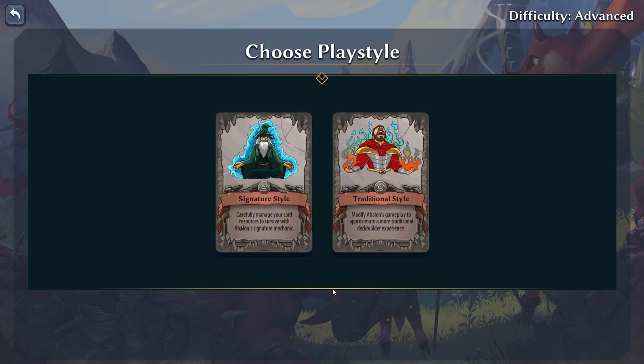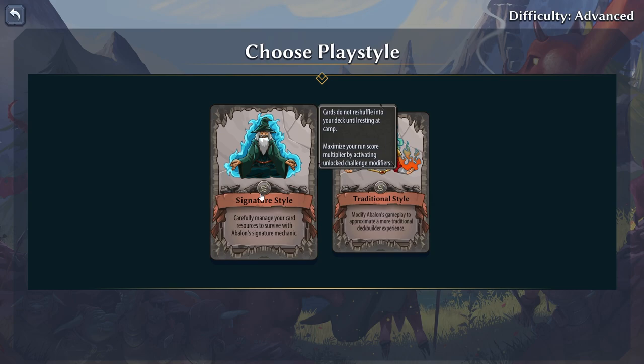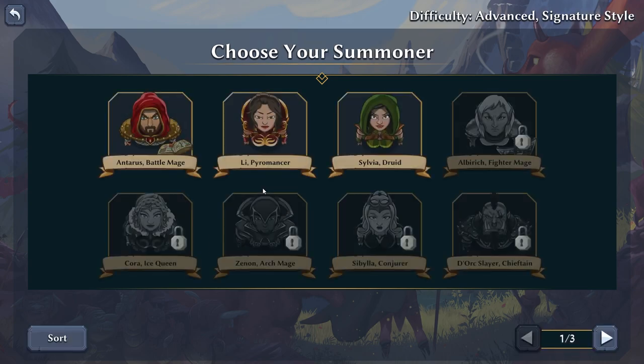Choose play style: signature style — carefully manage your card resources to survive — or traditional style, which modifies Abalon's gameplay to approximate a more traditional deck builder experience. In traditional mode, cards reshuffle into your deck after battle. In signature mode, cards do not reshuffle into your deck. Let's do signature style, why not?